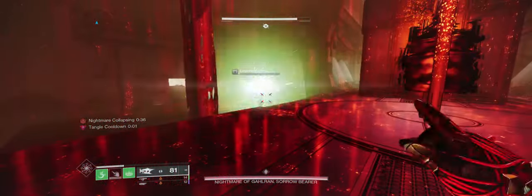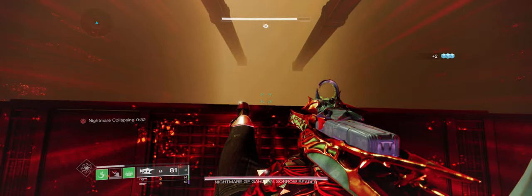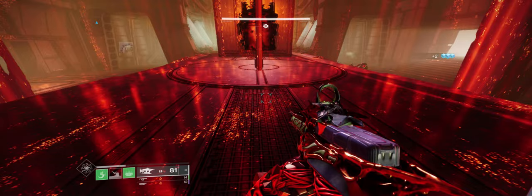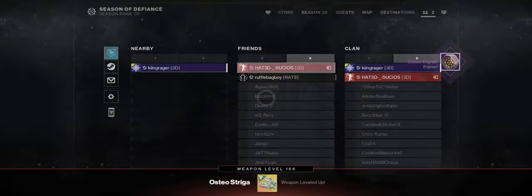We just sit here and survive. We don't even have to hit the enemies — I can just pop a rift and survive and just sit here. You do want to take out the snipers like I did at the beginning because they can be a pain. We get the defiant engram.